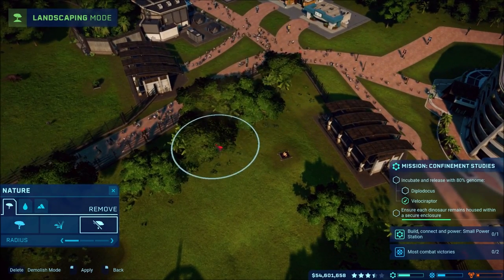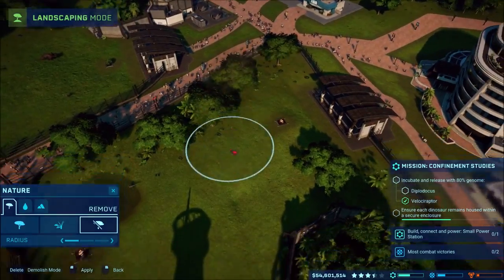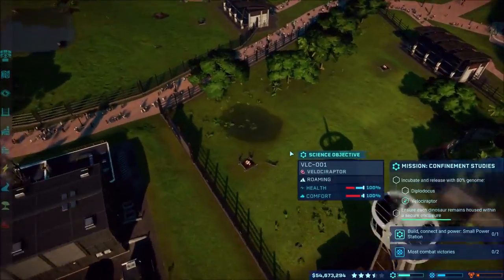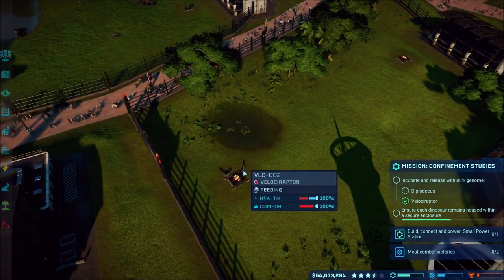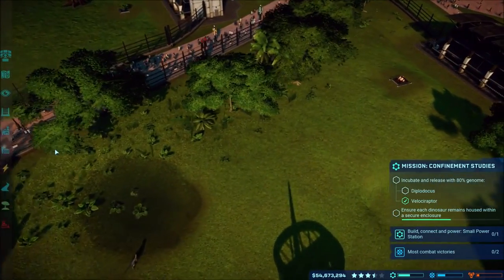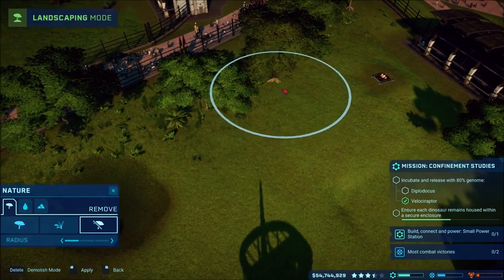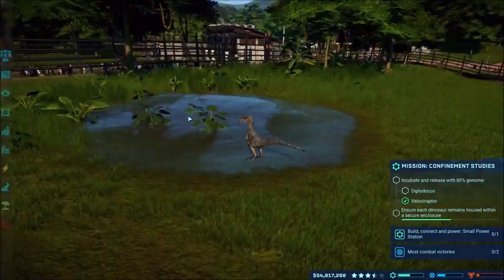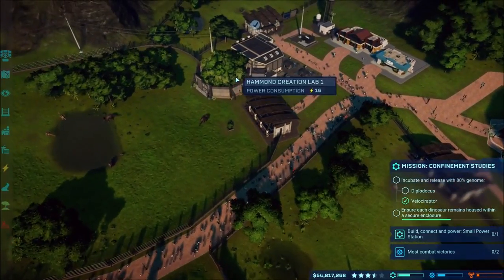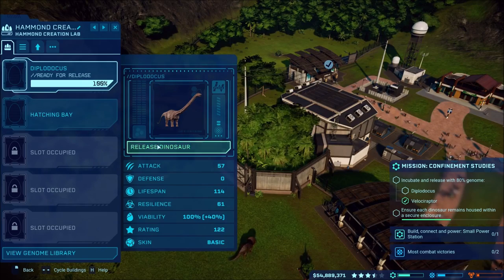That should be good because this pin should definitely be big enough for them. I should have checked: are there grasslands or forest? Forest is still good so let's get out and take out a little more. How are they now? Yeah they're good - more grassland above forest. So there we got our Velociraptors, and now our Diplodocus should be good to go because they're pretty good by themselves.